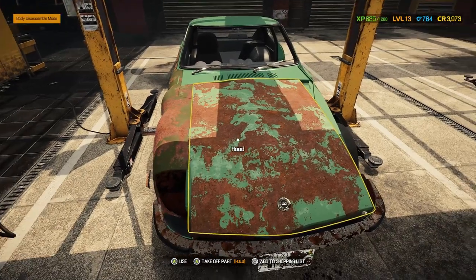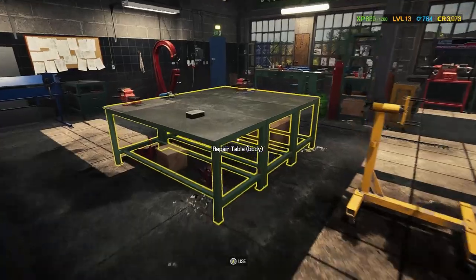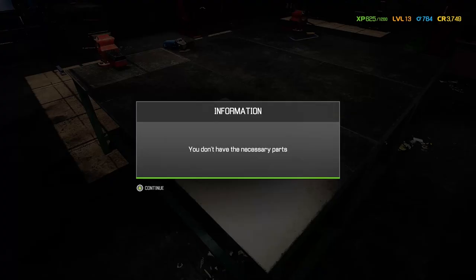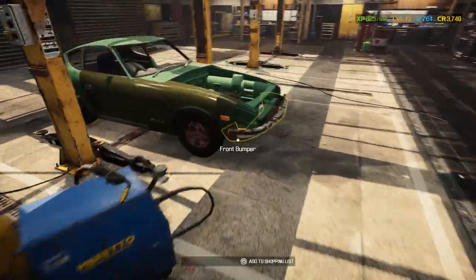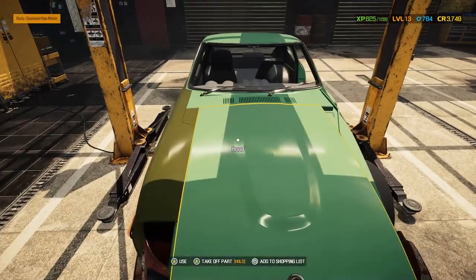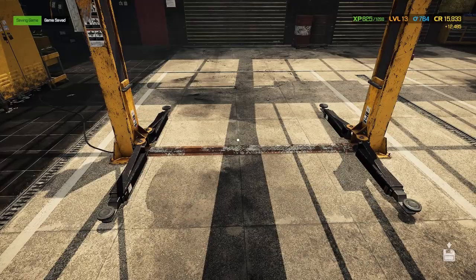We're going to take some pieces off — like the hood — and anything above 15% we can take into the shop and try and repair it. Let's repair the body pieces we took off, starting with the hood. All three pieces were repaired back to 100%. Now let's put them back on the car — the door, the right fender, and the hood. Let's check the car status: $4,155 in profit. It cost $1,200 from the welder. Let's sell this car — quick little profit.